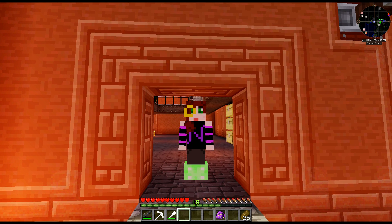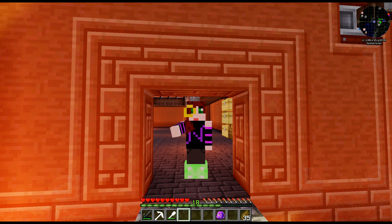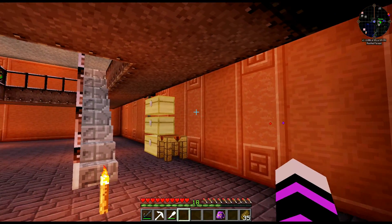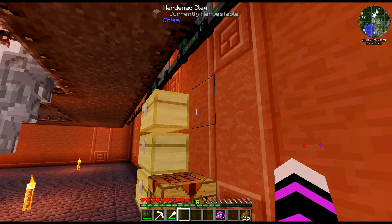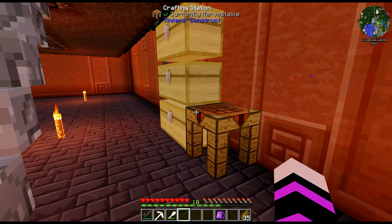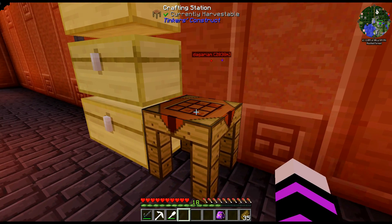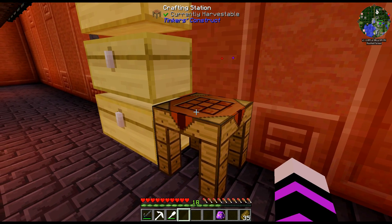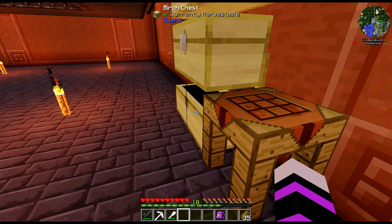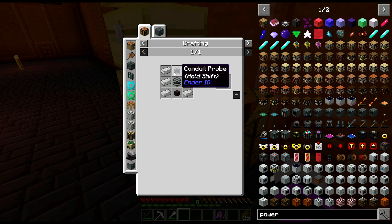Hello guys, welcome back to Nico Will Plays and another episode of My Dairy Wolf Mod Pack Let's Play, and welcome to you too if you're new. Today we are going to see if we can figure out how to monitor the power in the Atomic Reconstructor — I always forget that — and we are also going to see if we can fix or make an inventory checker that will work with storage stores. I haven't tested this at all on single player. First things first.